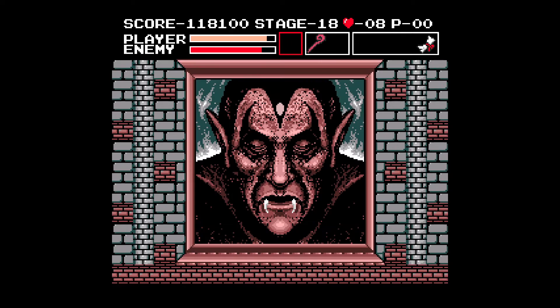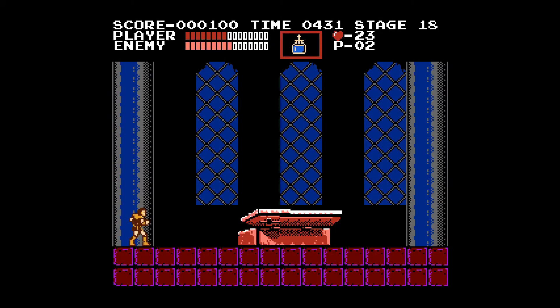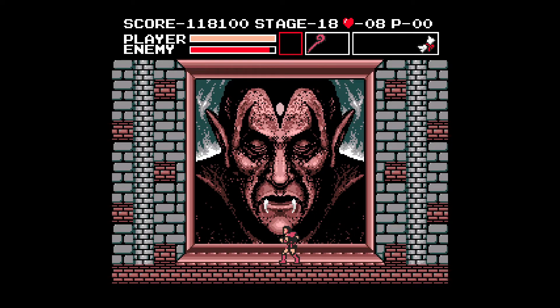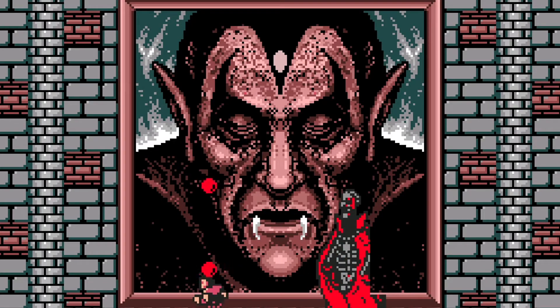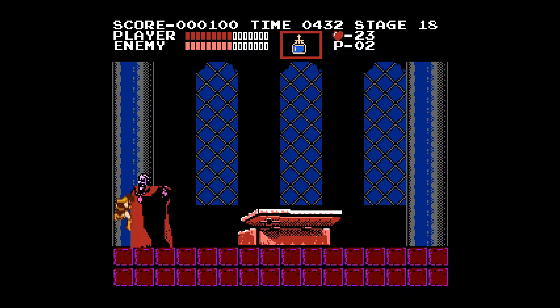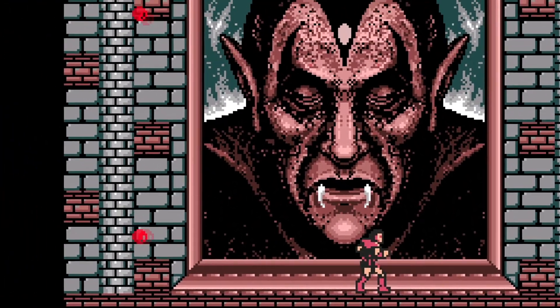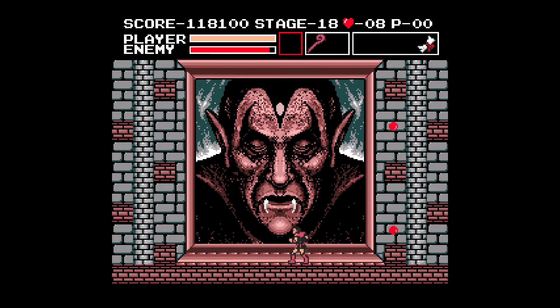As for the fight itself, the arena is totally different. Instead of the epic foreshadowed arena from the original, this Dracula battle takes place in a random room with a giant portrait of Dracula hanging in the back, which does look pretty neat for an 8-bit game. But the first phase is brutal: he teleports around so slowly and takes so many hits to take down. His three fireballs are more spread out, meaning you have to jump, attack, then immediately run away and duck. Do that for about 6 minutes straight to reach the second phase.